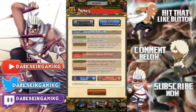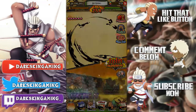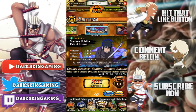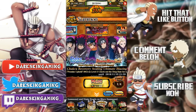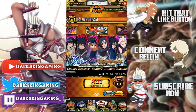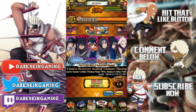Anyways, there's a banner out right now where you can summon for Hinata, Madara, Obito, Atachi, Sasuke, and Ino. They all have jutsu sealing - but let me be clear: Hinata, Atachi, and Sasuke are the only three with jutsu sealing on their jutsu. The other three have jutsu sealing on their ultimate jutsu.